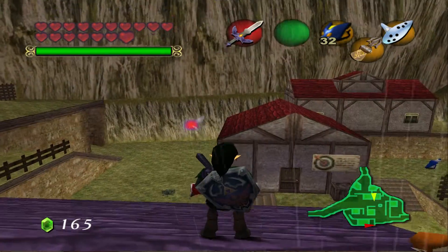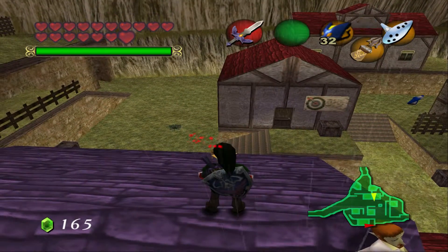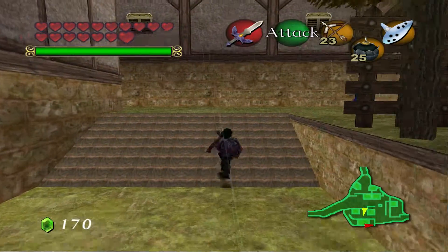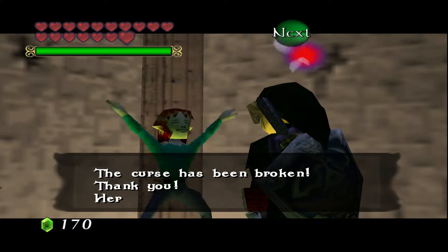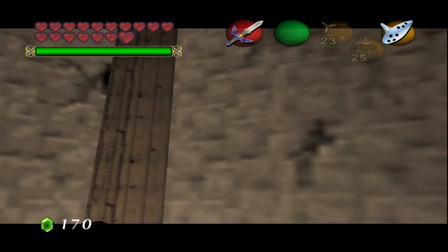There are only two more heart pieces left. I kind of wanted to do this in this episode. I'll just go to the Skulltula House and check if we got our reward or not. There's only one human over here and I think I already got the reward - the curse has been broken! Oh, I haven't gotten it yet.